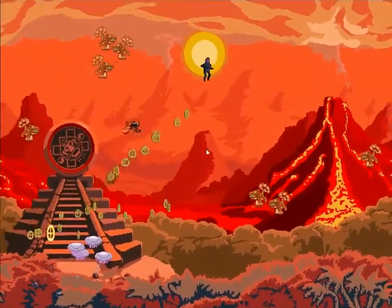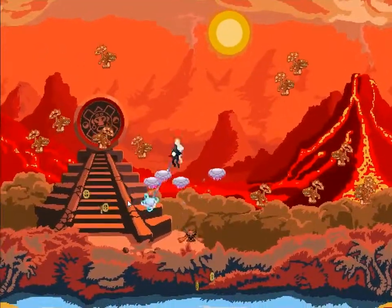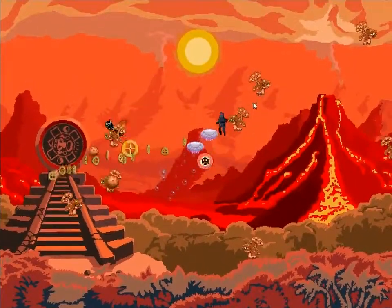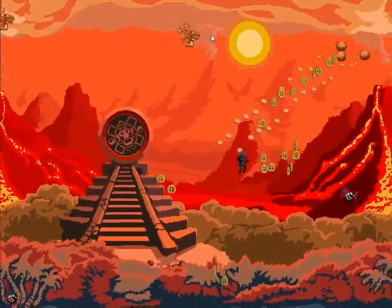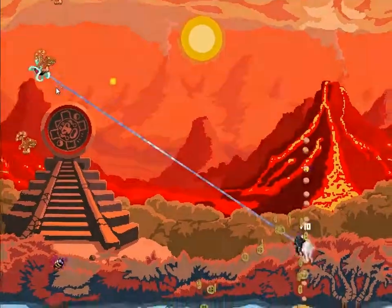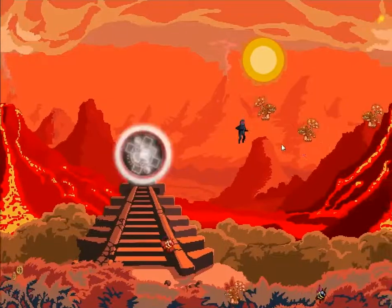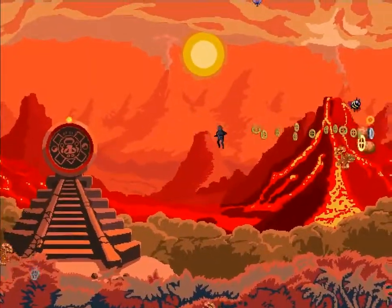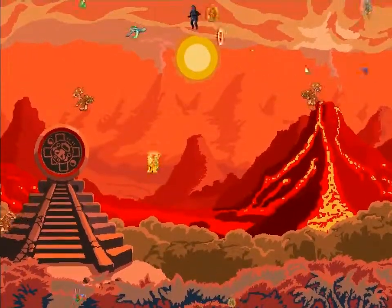The jellyfish are bouncy — if you try and kill them you just bounce off them. They also split into more jellyfish, so if you don't kill them off early they tend to invade like half the screen, which is really annoying when you're trying to fight an enemy and then these jellyfish are making you bounce in weird directions. The mosquitoes drop golden coins when you kill them.